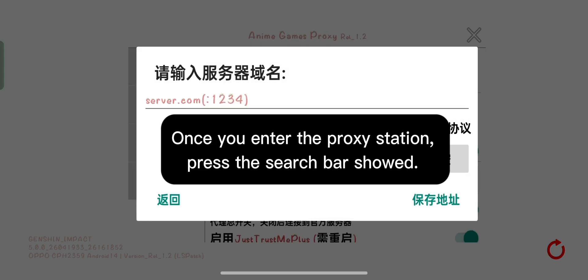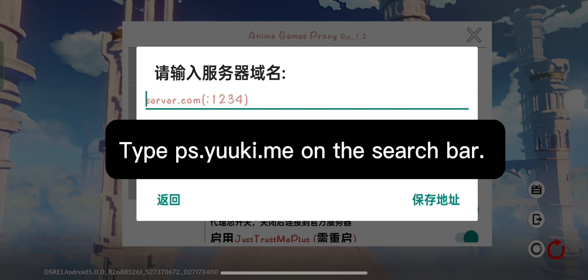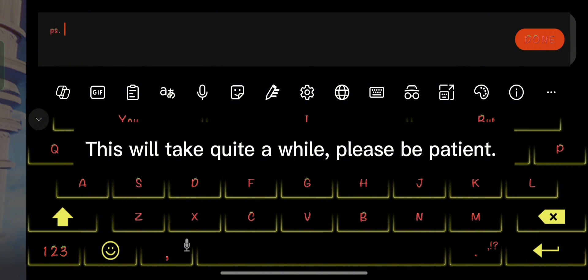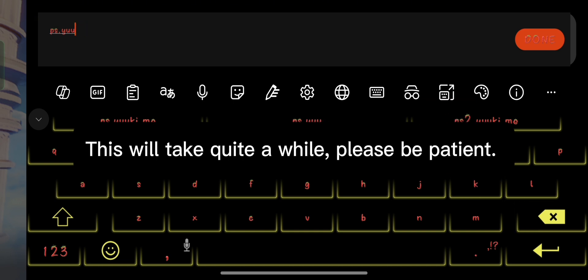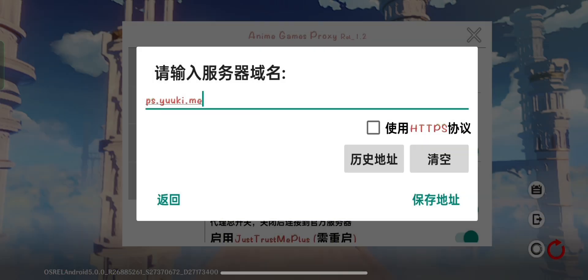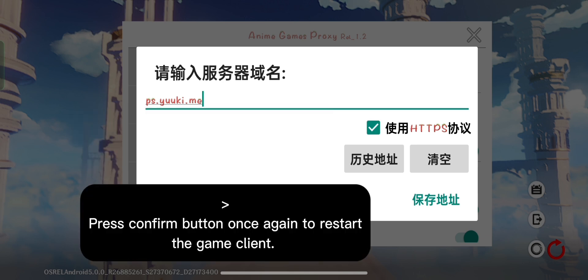Once you enter the proxy station, press the search bar shown. Type ps.uukey.me on the search bar. This will take quite a while, please be patient. Press done button to confirm. After you enter the address, tick the HTTPS function checkbox and turn it on. Press confirm button once again to restart the game client.